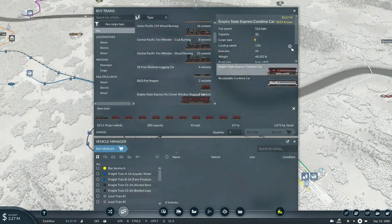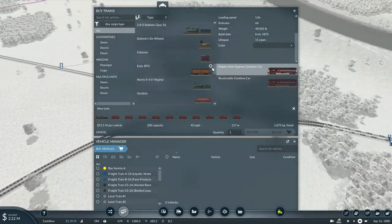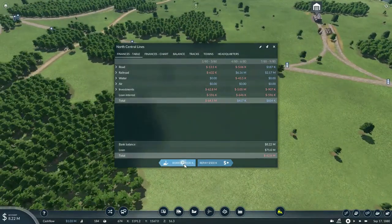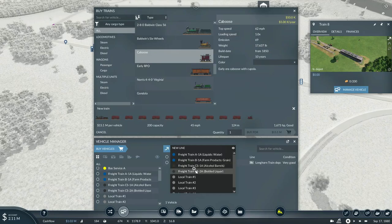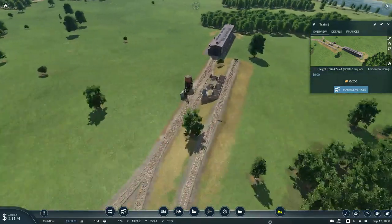About 200 units will probably be a good amount. We'll need to place down a caboose — this is going to cost about 15.1 million dollars. Thankfully we haven't gone over our 100 million on our loans so far. We'll assign this train to that service and the train will exit the engine house, head to Lemmington, be turned around, and then head back to pick up the loads of alcoholic drinks.